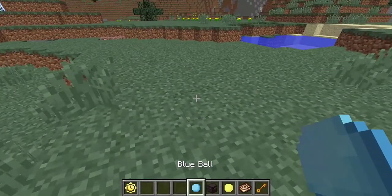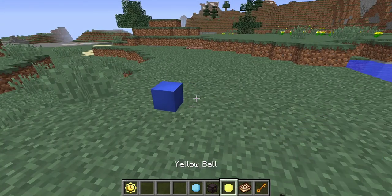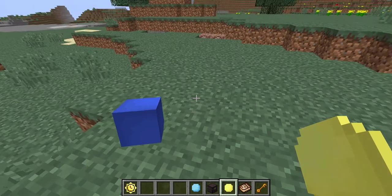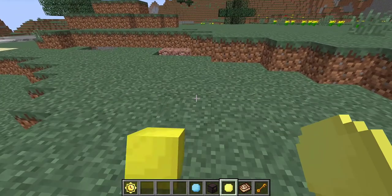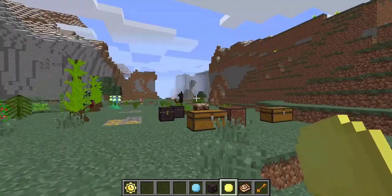We have different colors of balls — these are, I think, clay or slime. You can basically move them and kick them around. So maybe like a football match in Minecraft if you fancy that — I mean, you could potentially do that. There's a great idea right there.